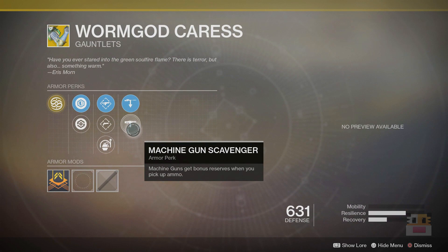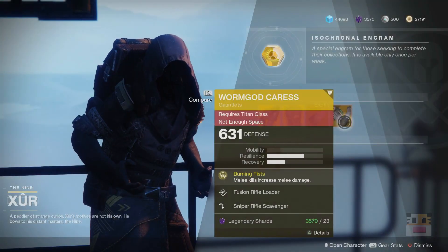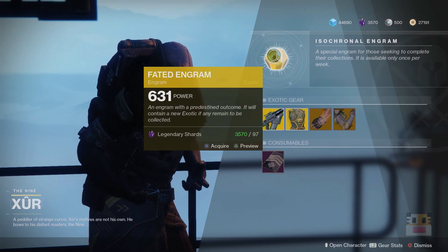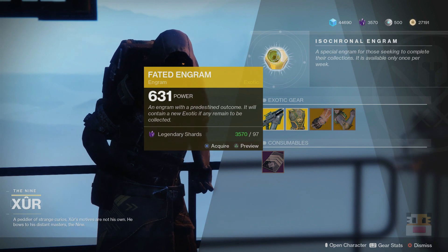As far as the roll goes, it's the same as every single other arm exotic from Xur. You've got Telesto Reloader, Hand Cannon Loader, Impact Induction — which works really well with this exotic since it's all about melee — and then the third column with Sniper and Machine Gun Scavenger. Every single arm piece is the same thing. Every chest piece has the same roll. That is pretty much the Xur for this week. If you want to get easier Nightfalls and higher score Nightfalls, pick up the Five of Swords. And if you want to get an exotic from before Forsaken that you do not have, you can pick up a Fated Engram.